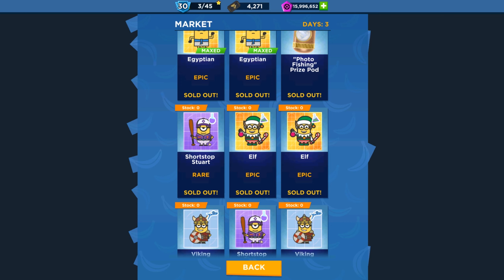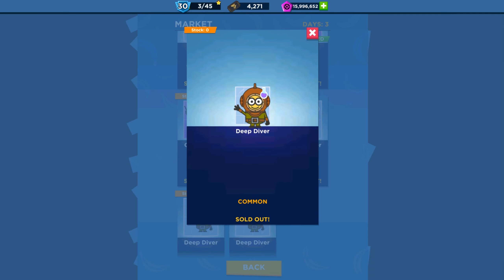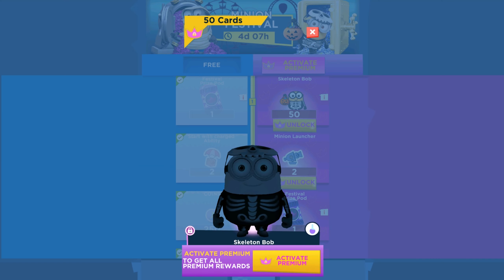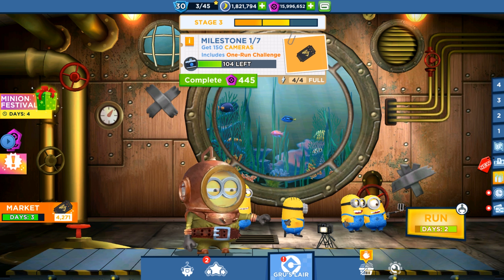Hey guys and welcome back to the game! Today we are playing with the new character, the Deep Diver Minion, in the special mission Port of Fishing. Only two days left — today is October 22 — and I'll show you the ways this character can be unlocked for free. In the first, second, and third stage rewards you can get cards.